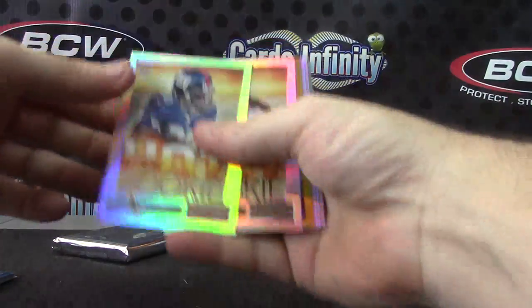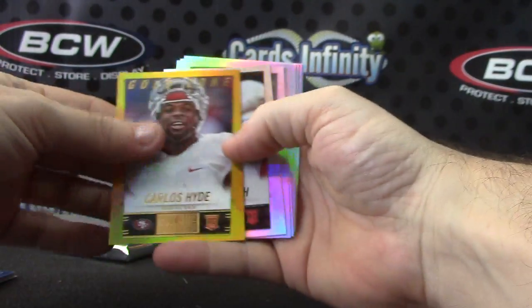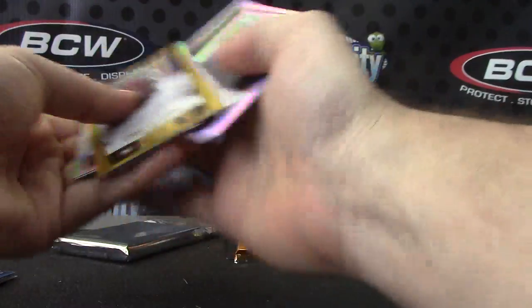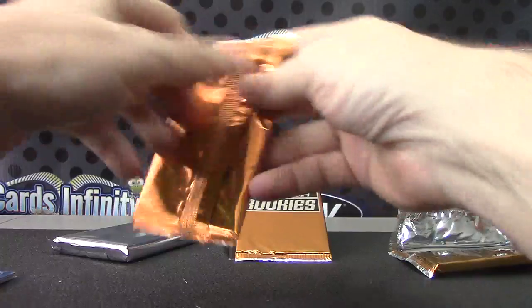Here's your rookie pack: Andre Williams, Sammy Watkins flip numbered to 50, Carlos Hyde, Telvin Smith, Dee Ford, Sayafulu, Aaron Donald, Blake Bortles, and West. Those are your rookies.